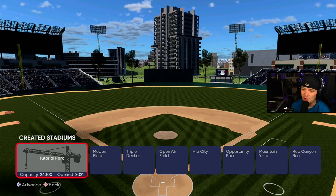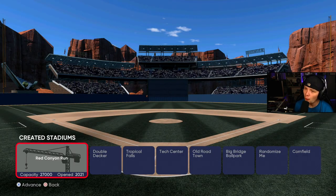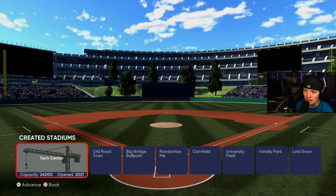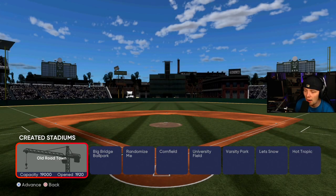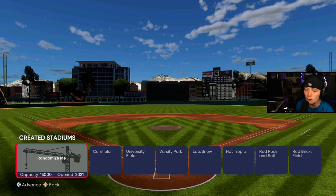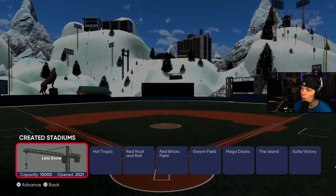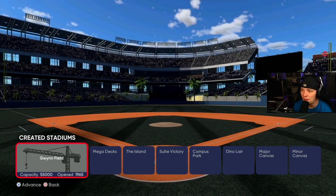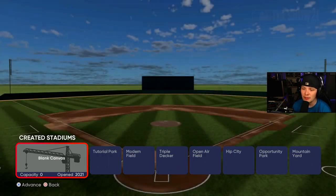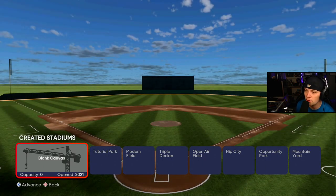Once you're in the Stadium Creator, you have these different canvases already there for you. Some of these are pre-made where you can just easily edit them, so if you're not that creative or only want to change a few things, you can easily do that. You cannot edit current MLB stadiums at all — you can't edit Yankee Stadium or T-Mobile Stadium. You can do a random one, you got the cornfield for the sandlot — oh man, I got chills thinking about that. You got snow backdrops, varsity, Tony Gwynn field, mega decks, an island — everything is out there. What I'm gonna choose is the blank canvas, but there's also Tutorial Park as a good place to learn.